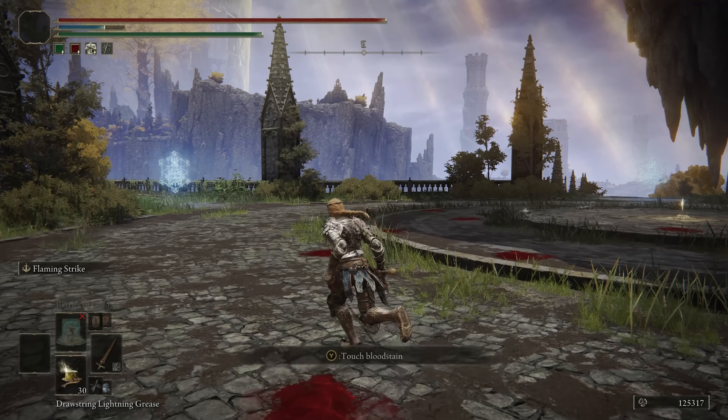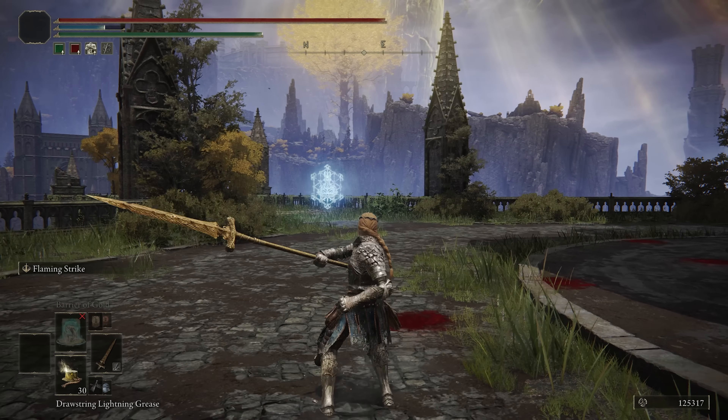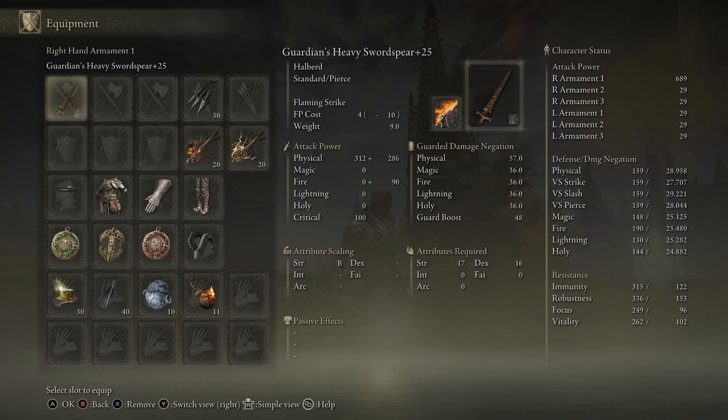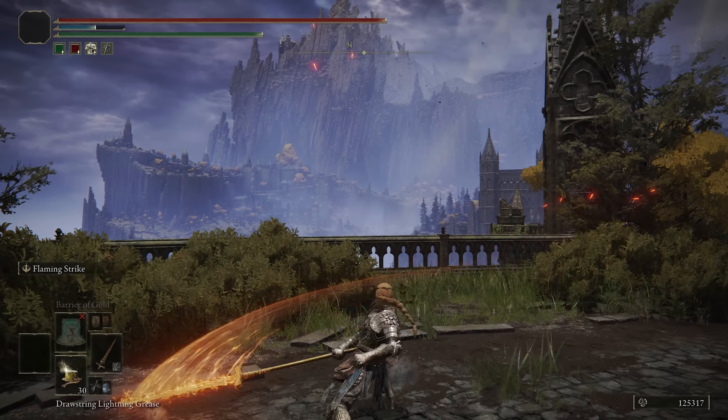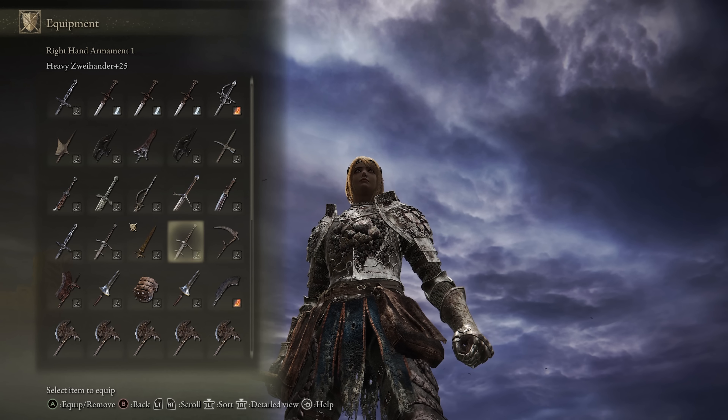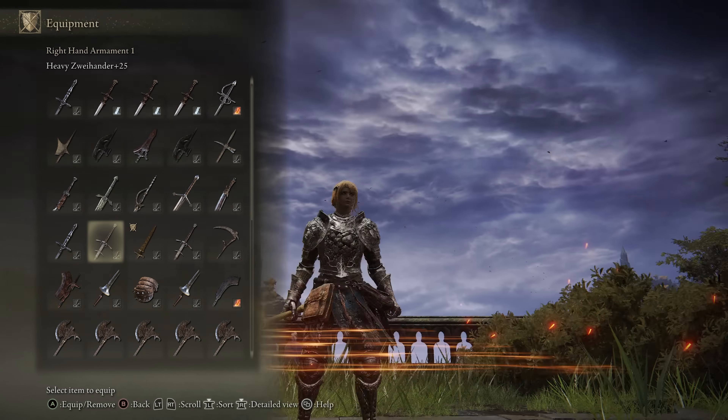You can throw whatever Ash of War you want on it. Going for the Jumping Heavy to Light, keeping a panic roll after, you can sometimes get a follow-up with Flaming Strike. Or you can just buff the weapon overall since you're going for true combos — it's going to be better damage that way. I also have a nice variety of heavy infused weapons, although the main focus of the build today is the combos.